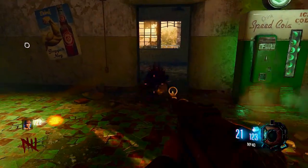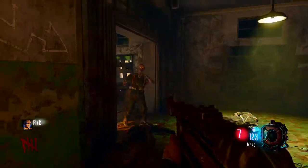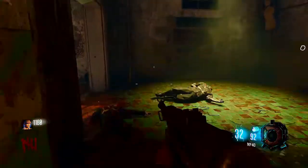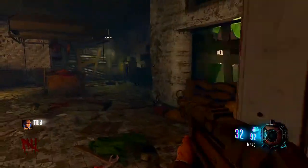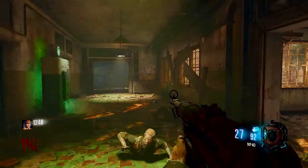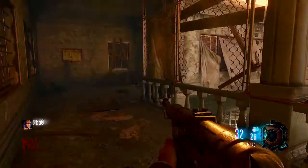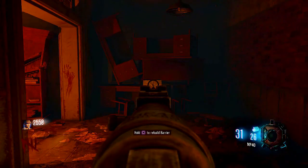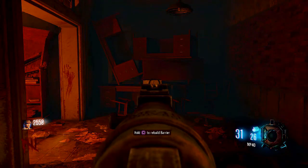It's supposed to be on the side of Quick Revive, but I came from the Juggernog side, so I had to open all the doors, grab a gun — I got the MV-40 — and head over to the radio. It's located after the first room you open past Quick Revive. Go up the staircase, then head down where the trap is, go down to the window, and there will be a radio on the table.